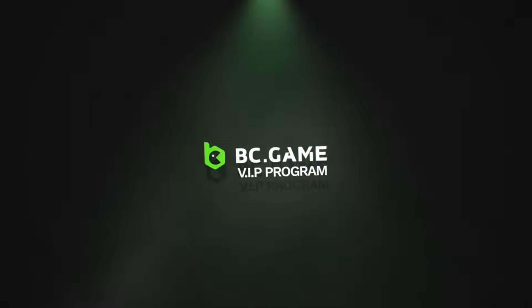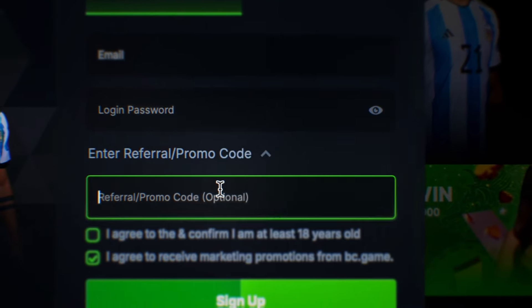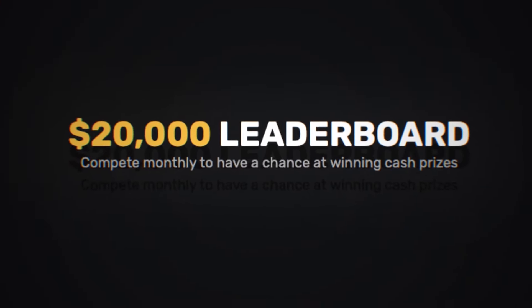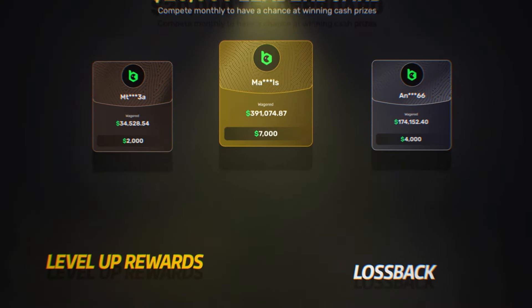When you click sign up, click the enter referral code drop-down menu and type in the promo code 'felchi.' That will get you guys instant access into my $20,000 monthly wager race. On top of that, you will also get access to level-up rewards, airdrops, loss-back, and daily casino challenges with huge prizes.